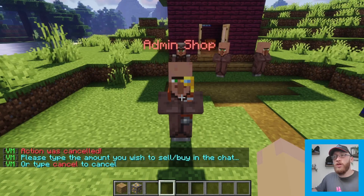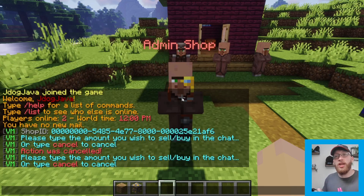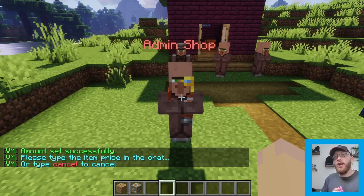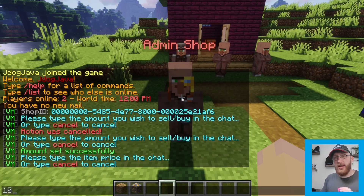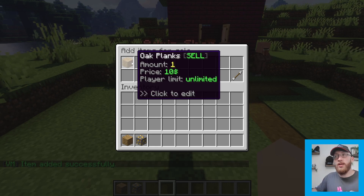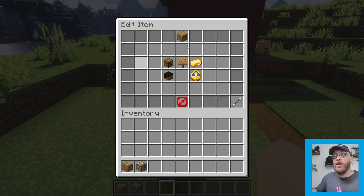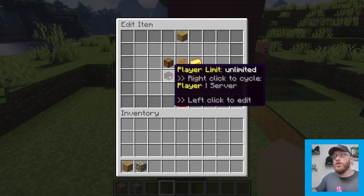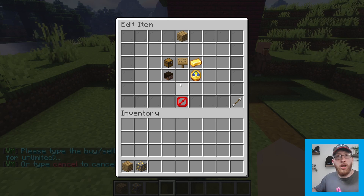All we have to do is drag the block or item we want to sell into the section, and it says to type the amount to sell or buy in chat. The amount I want to sell is one at a time — press enter, first amount set. Next, set the price: each time they buy one, how much should they be charged? Let's say $10 — press 10. We now have an option to sell one plank for $10. To edit this, click on the item and you can change the mode to buy, change the amount, and set a player limit — typing 10 means players can only get this 10 times before the shop cuts off for that item.